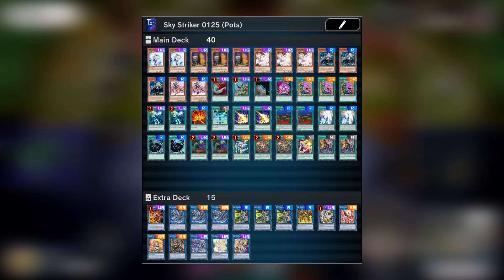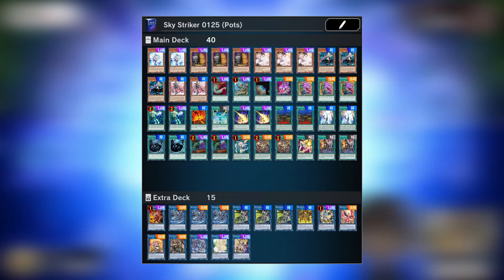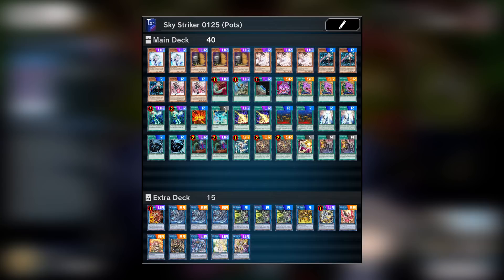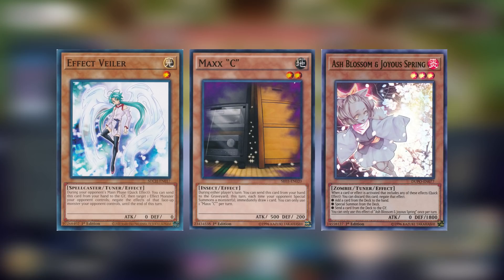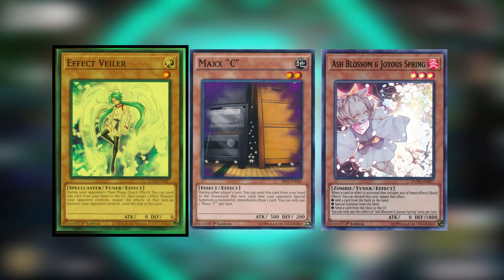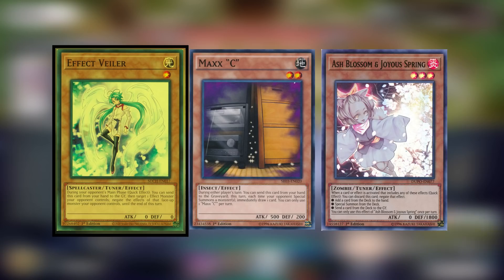Skystriker's strength is in its versatility with the variety of tools they have and their ability to draw and search those tools. These tools specialize in simplifying the game state — a fancy way of saying they can reduce the number of cards on the board. We see this with cards like Afterburners or Jamming Waves that take two cards out for the price of one, and plays with Widow Anchor that can steal the opponent's monsters to battle or link summon with. Let's start with the Hand Traps. All these cards can be activated from hand on the opponent's turn in response to their plays, and Skystrikers plays a lot more of them compared to other decks because they have a lightweight core and have a lot of draw and deck thinning ability.